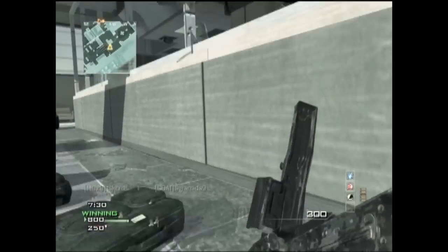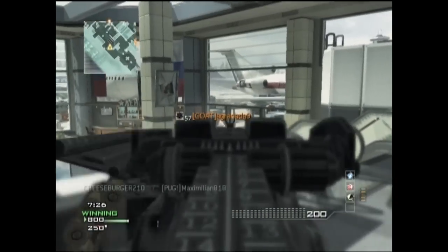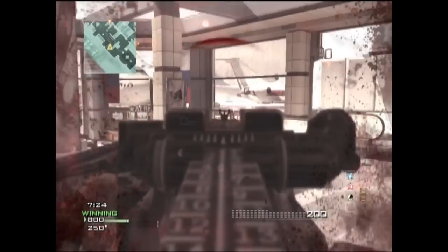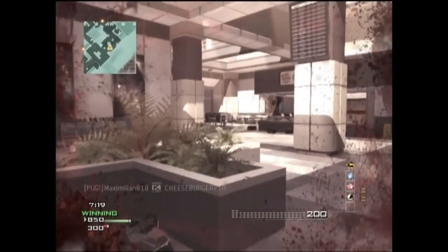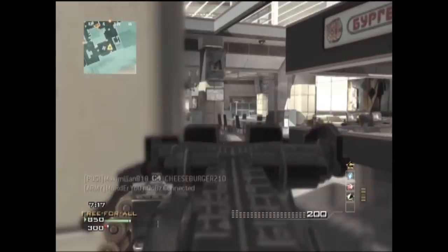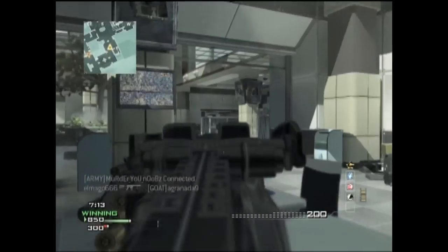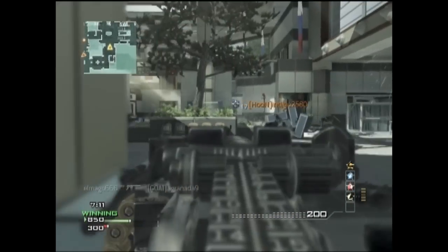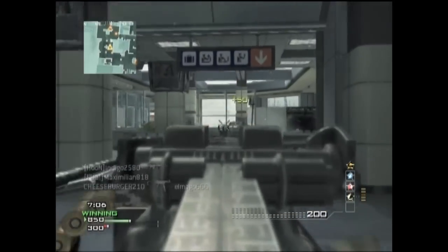I'm holding down this staircase right here. In the L86 LSW gameplay I just stayed over by the A flag behind the counter and the security gates, but in this one I mainly stick over here by the staircase — or the escalators, yeah those are escalators. So I just hold down that whole area, and that's what I do for this whole gameplay.